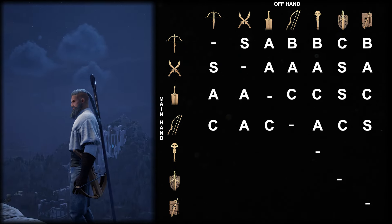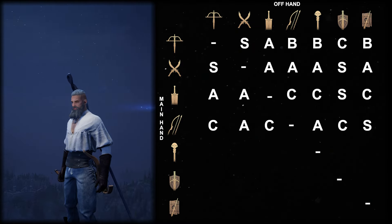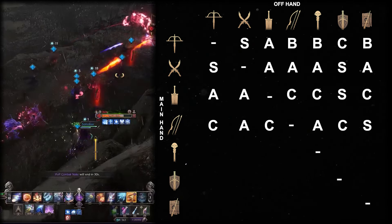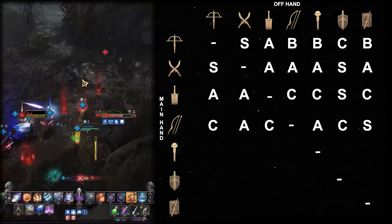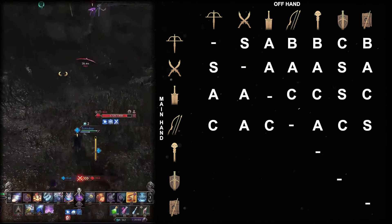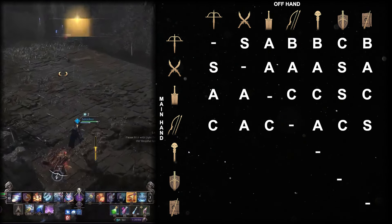Staff plus crossbow doesn't really complement each other. Staff must utilize long-range AoE damage and burst, while crossbow is a mid-range weapon that requires mobility. This combination can be strong in small-scale PvP, as crossbow can burst any target down, but it is also weak to enemy assassins with an equal amount of burst. Staff does well in large-scale PvP where crossbow can't really help that much, so this goes into B tier.